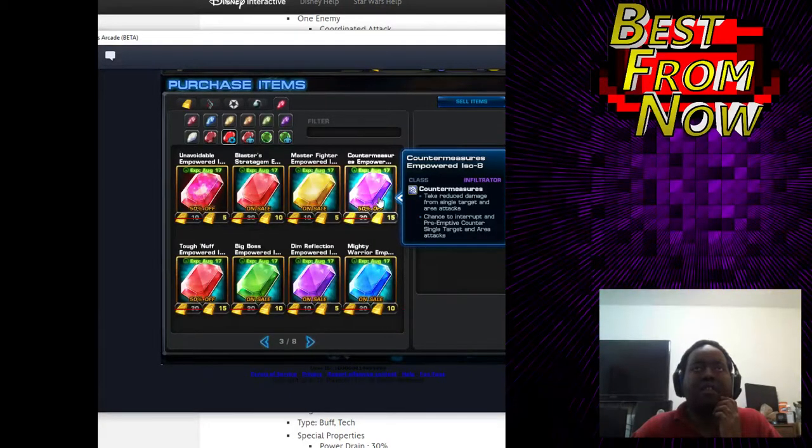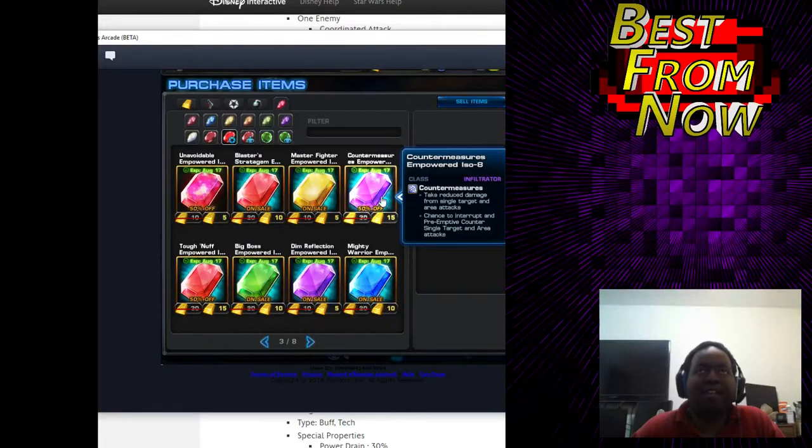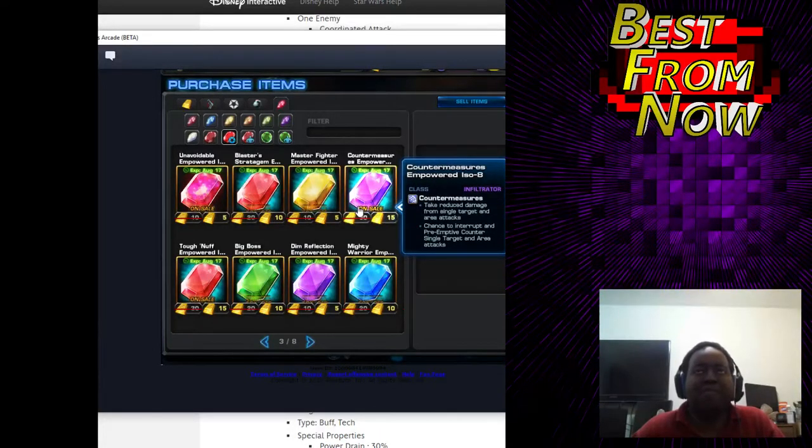This is pretty good because it's pre-counters that interrupt. And you take reduced damage from single target and area attacks — there's no disadvantage there, it's just straight up good. I would say you probably want to buy that if you run infiltrators. People were running Moon Dragon quite a bit, and adding to her utility with this would be really strong. So I would take it.